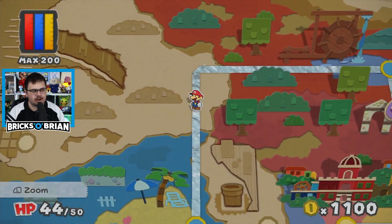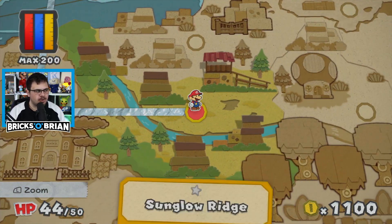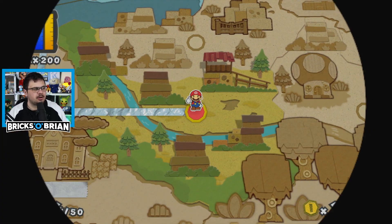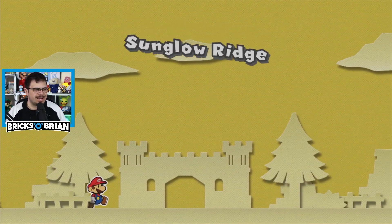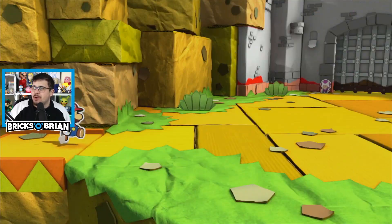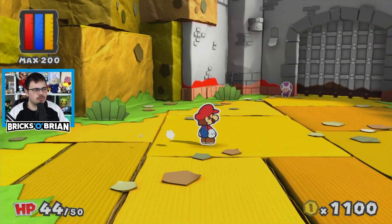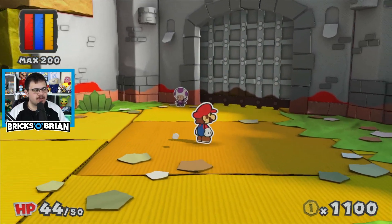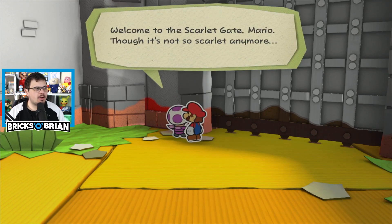I feel like if I had superpowers, that's what I would do — some sort of chant or hymn or something. Sun Glow Ridge, it's in yellow. There are no other keys to the kingdom that I can see, so we'll see what happens here. This one is apparently from chapter two. That's a big thing — welcome to the Scarlet Gate, Mario, though it's not so scarlet anymore.